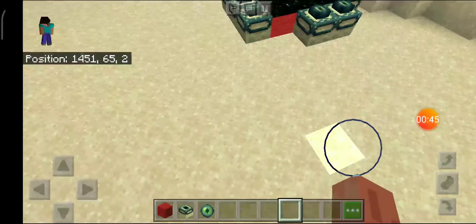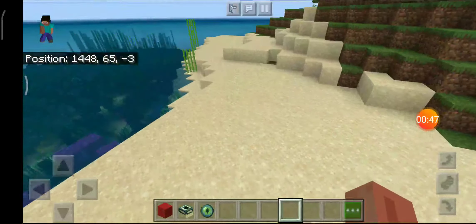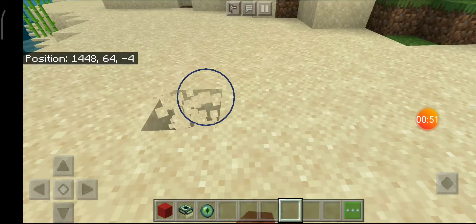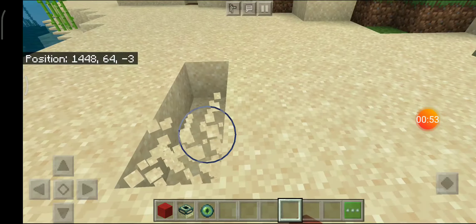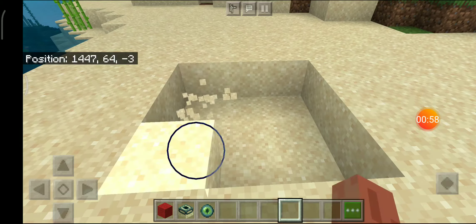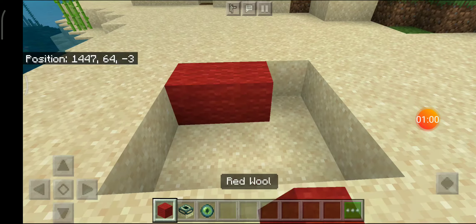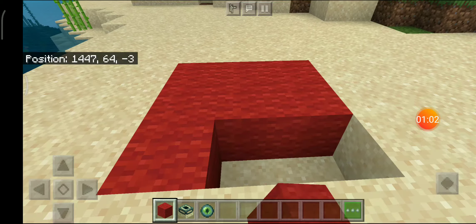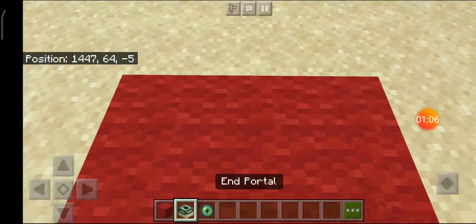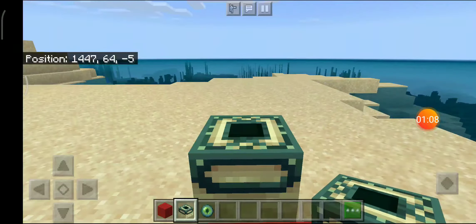I'll be teaching you how to make this. What you first need to do is make a three by three hole — one, two, three, one, two, three, one, two, three. Then place it with wool; it can be any bright color block, but I usually choose wool because it's so easy to get. Then place the end portal down.